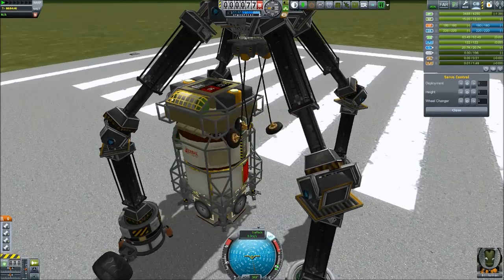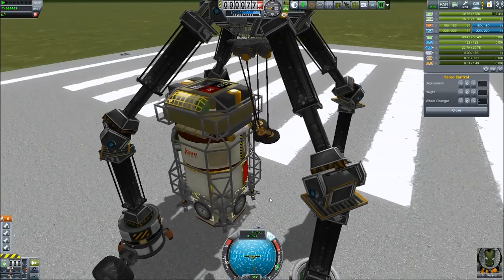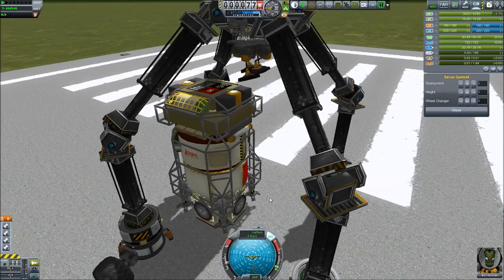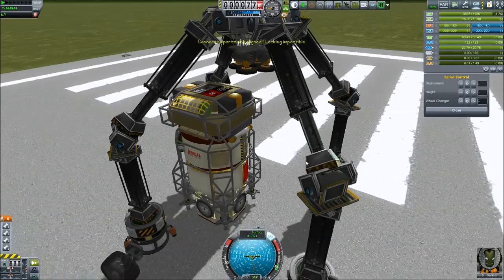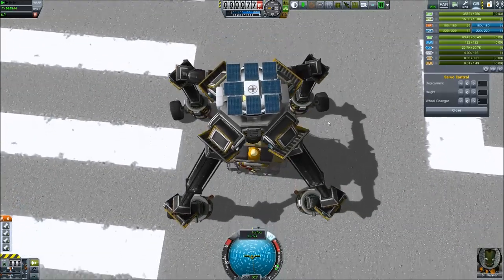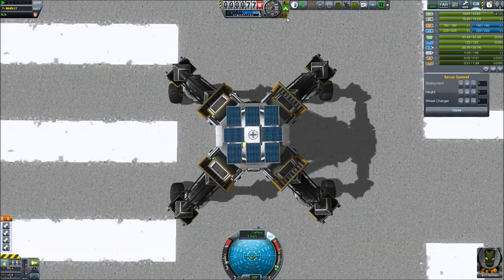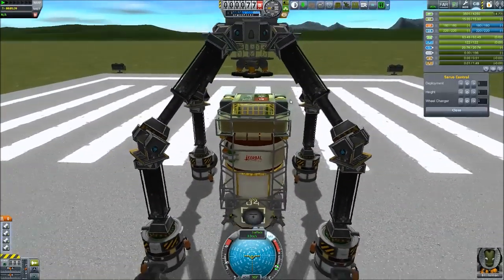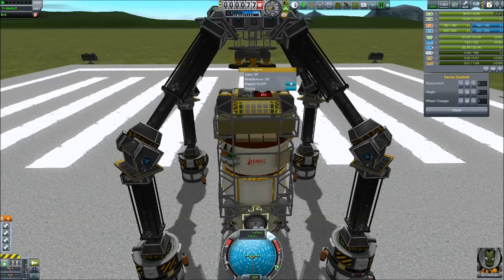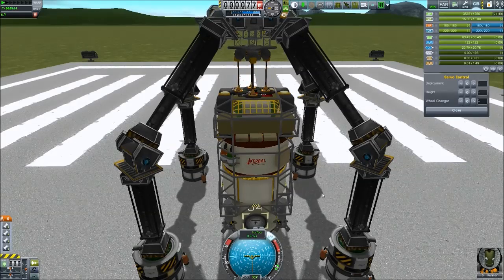Action groups are definitely needed for this. Now we retract all of these — and they want to spin around. There we go. Okay, now we need to get right underneath it — well actually it needs to be right underneath of us and we'll get right on top of it. There we go, I think that's good enough. So now once again we turn on all of these magnets. There we go — and we have a dock.